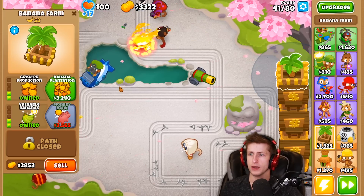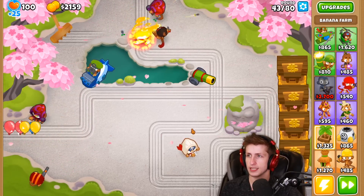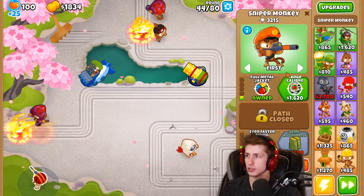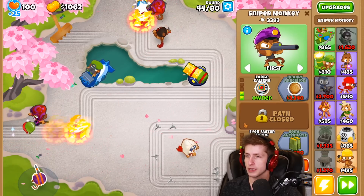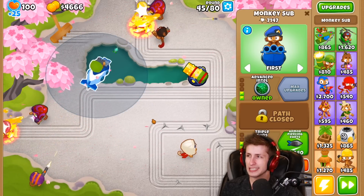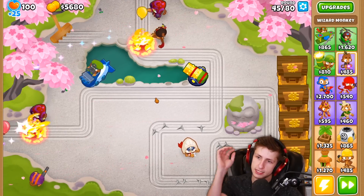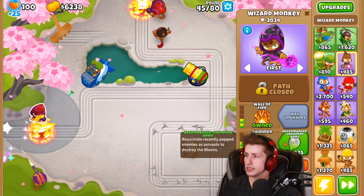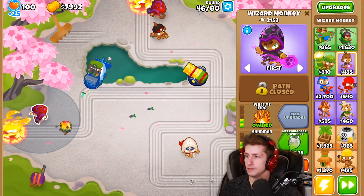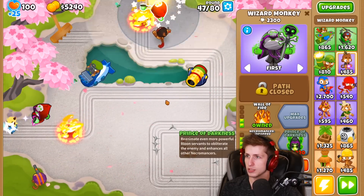We have four monkey banks all upgraded and good to go. Let's focus more on defense now — getting recursive cluster is really nice for the extra damage. Let's get large caliber on the sniper monkey, and eventually I want semi-automatic. Armor piercing darts give extra damage against MOAB-class balloons. One thing we could do is a necromancer — unpopped army could be very beneficial, a six thousand dollar investment on both sides.